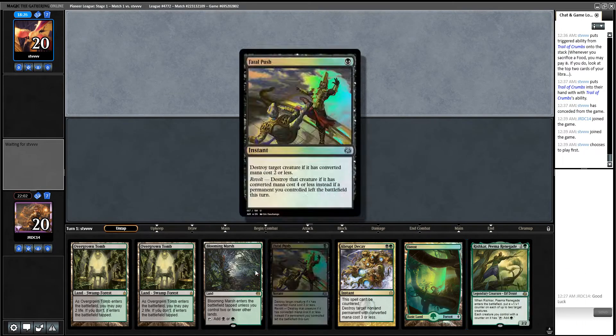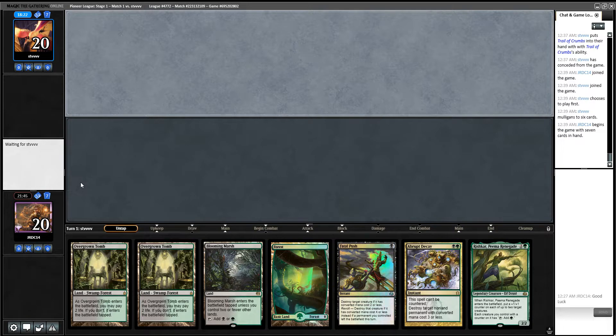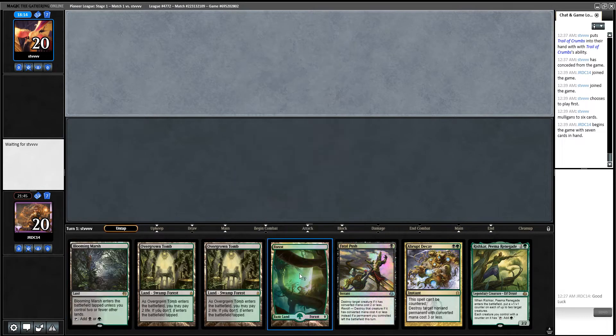This hand has pretty much straight interaction. They're going to mulligan though. Let's keep it. I feel like this hand's not great, but I feel like it's good enough. I feel like we have a lot of really good draws in our deck.